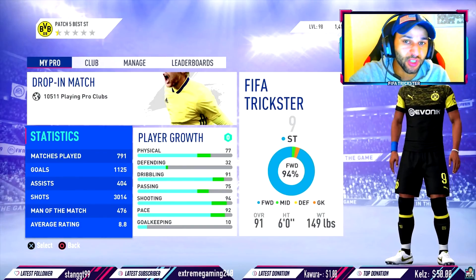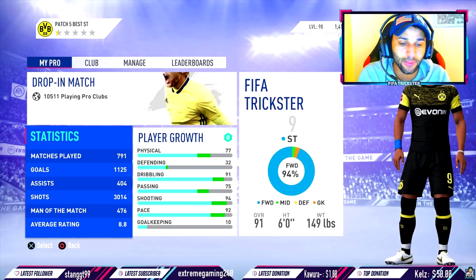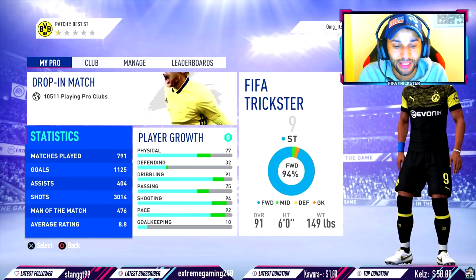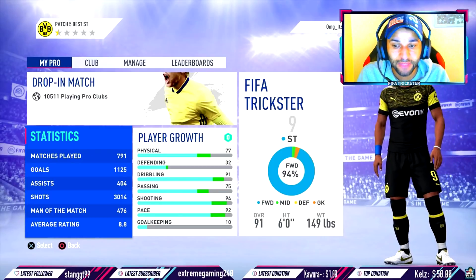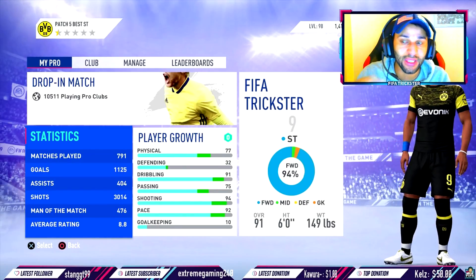As you guys can see on the screen, this is pretty much the build I used when I reached 92 overall with 455 games. You're probably saying, why am I 91? EA downgraded everybody — it sucks. But I'm going to explain that as well. I'm at 6-foot 149, I got downgraded once, so I'm only a 91 even with 791 games played.